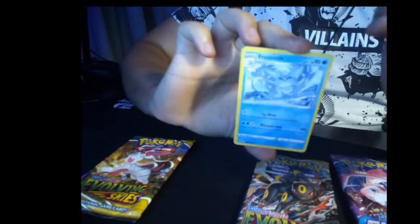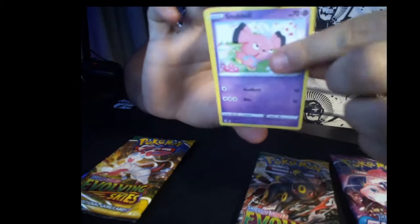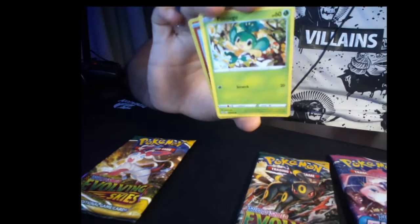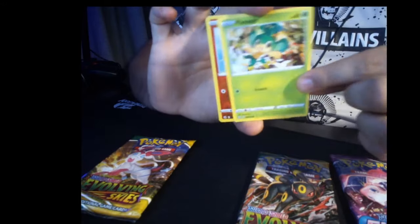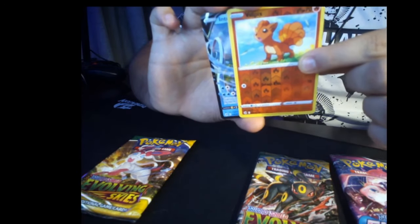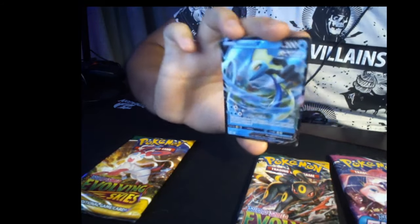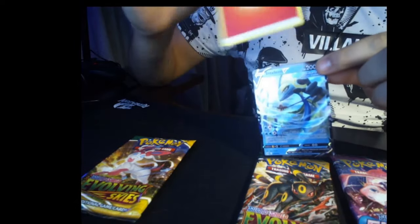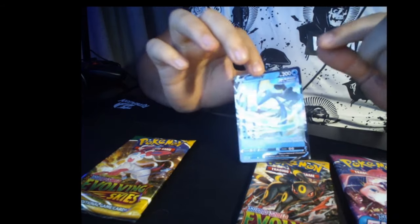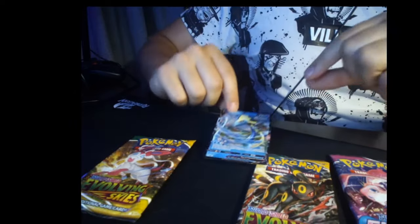We start with a Frostlass, Simus, a Snubbull, Geodude, Sizzlipede, a set of keys in case you ever get locked out, a Pan Sage, and a nice reverse holo Vulpix — and oh, Inteleon! Thank goodness for this pull. I needed a good Water-type Pokemon; I was literally looking at the Gyarados EX like an idiot, forgetting I can't add it to my deck. This Inteleon is going to be a beautiful addition.